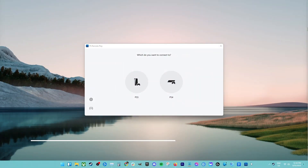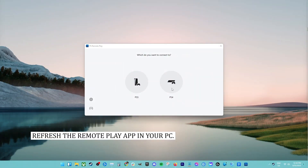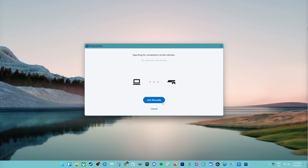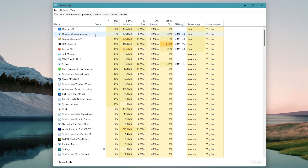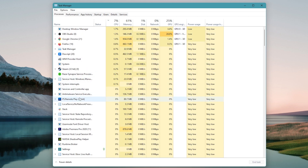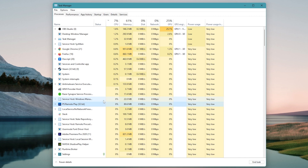Fix number five: refresh the remote play app. If remote play still won't connect, try turning it off and on again. Open the task manager on your computer by pressing CTRL + ALT + DEL. Under the processes tab, choose PS4 Remote Play and then click the end task button in the lower right.